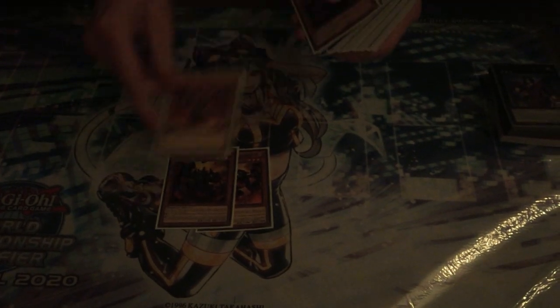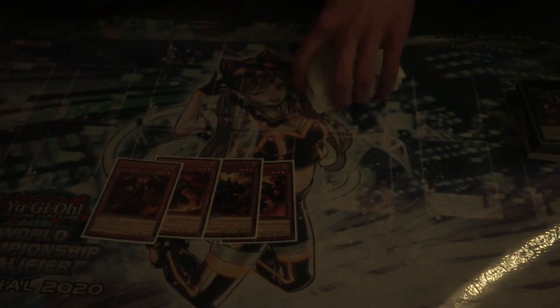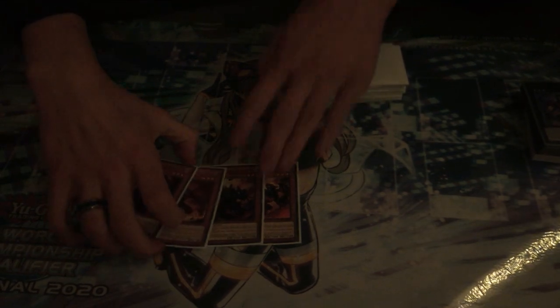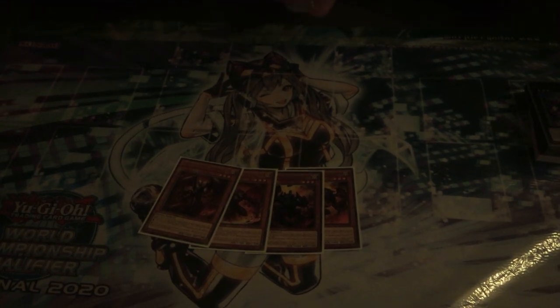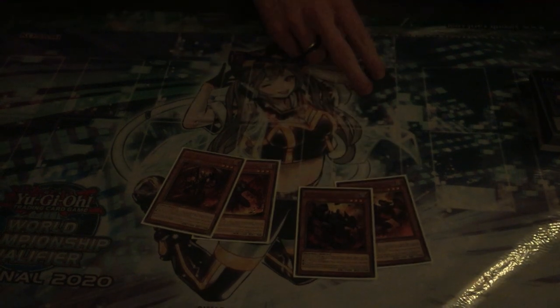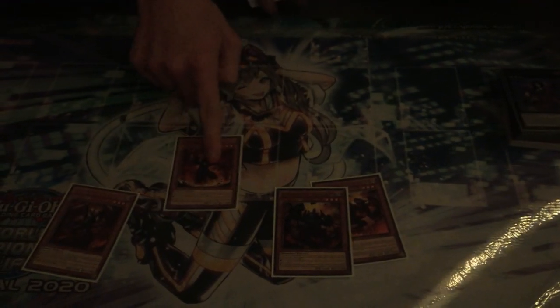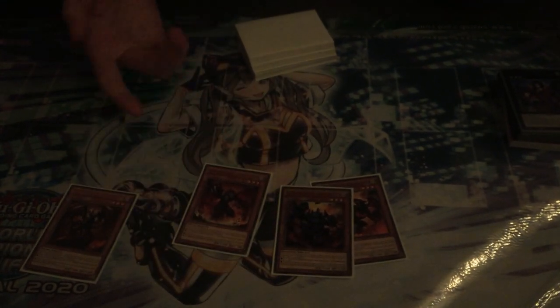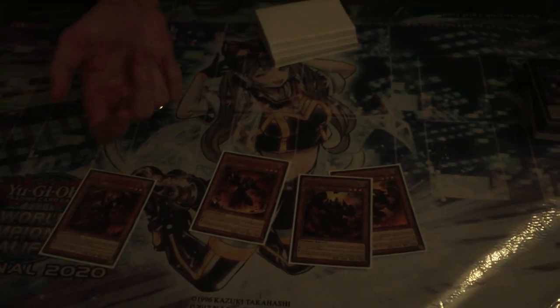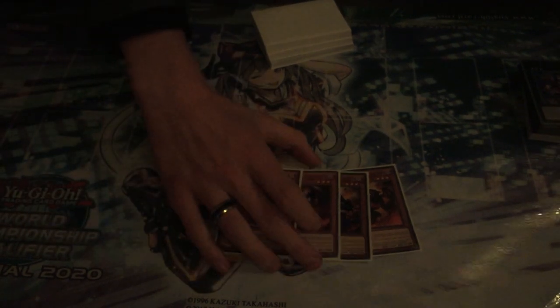We've got one Graf, one Seer, one Libic, one Farfa — that's all the BAs. Normally I play this with 8 to 11 because I like having multiple BAs in hand, but what I've realised is that the BAs aren't actually that good. The only good ones are Graf and Seer when you go first, Farfa when you go second, and Libic when you have dodgy hands. Libic does come up a little bit, but you don't need any more.